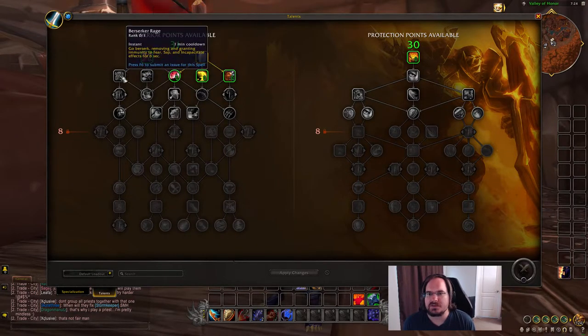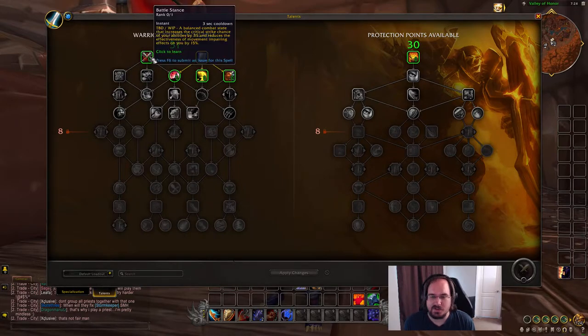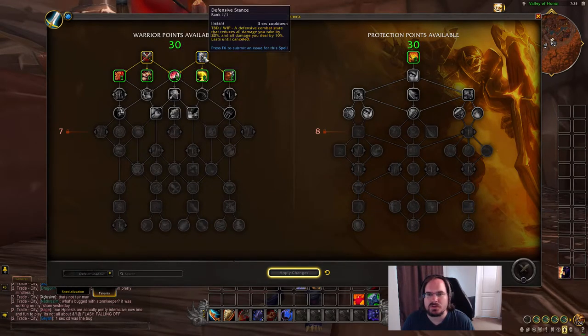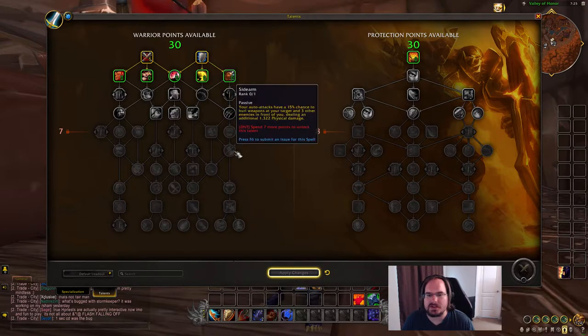As far as actives go, we've got Battle Stance now - also work in progress - which increases our critical strike chance and reduces the effects of movement impairing effects on us. That's good to pick up, and there are lots of good things down this side of the tree we're probably going to want.